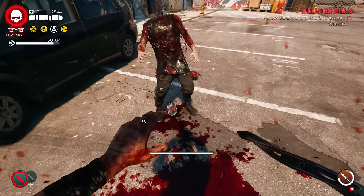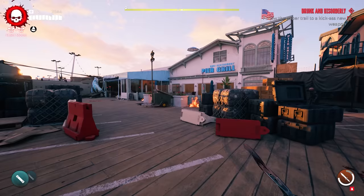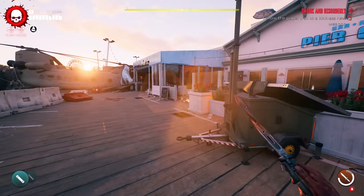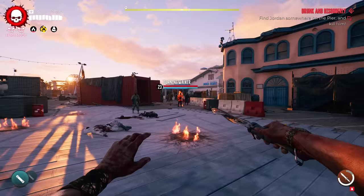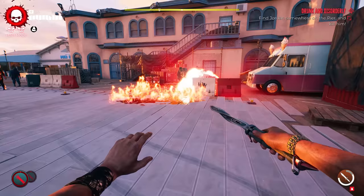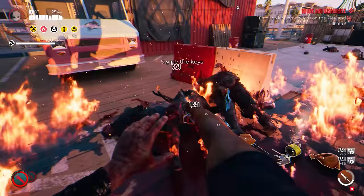Make your way over to the Santa Monica Pier — you can fast travel here. Once you're at this location there is going to be a grill. Directly beside the wall, there is a table with an item on it. Pick it up and it will tell you to find Jordan somewhere on the pier and kill him. He should be right next to the pier — you shouldn't have an issue finding him. He will start breathing fire. Once you kill him, he is going to drop another item, which will let you start the final step to pick up the weapon.